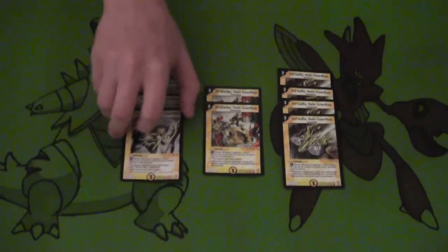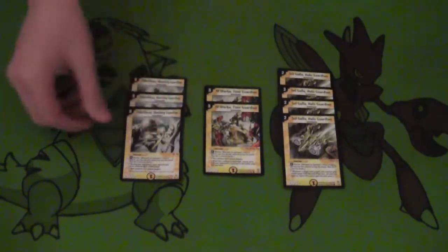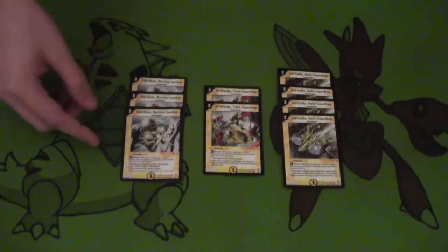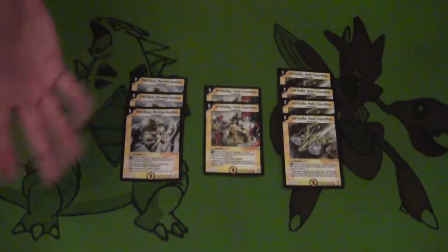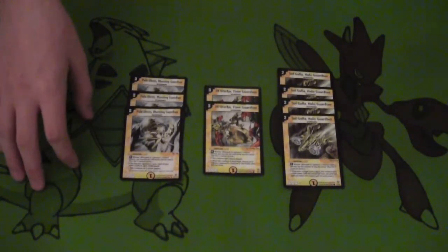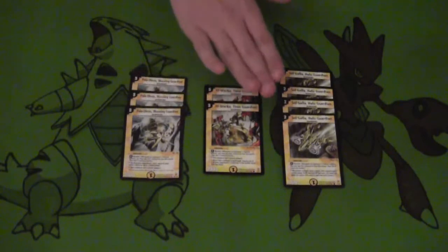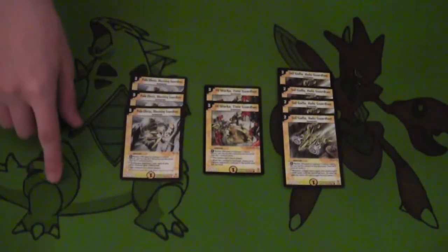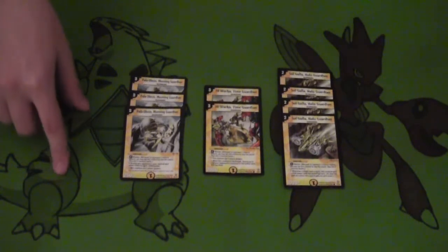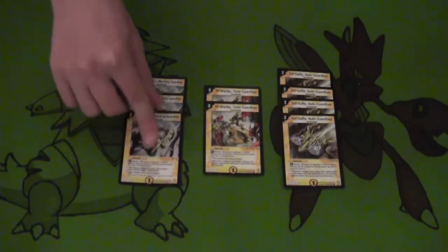Next we have Palo Oasis, which adds a whole other level of power to the deck. During your opponent's turn, all of your creatures get plus 2000 power. So that makes Luki Alex a 4500 attacker and Techno Totem go up to 7000, making him really hard to get rid of with fire cards that have restrictions on what power levels they can kill, and making it harder for the opponent to get rid of them with their creatures.